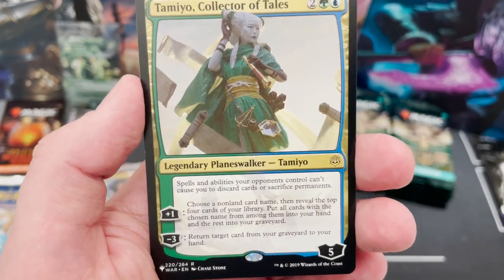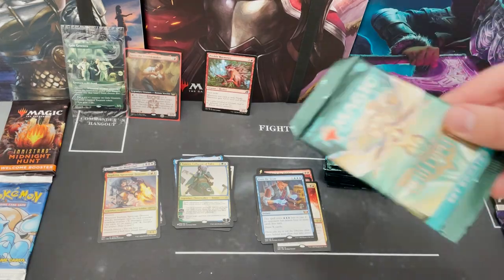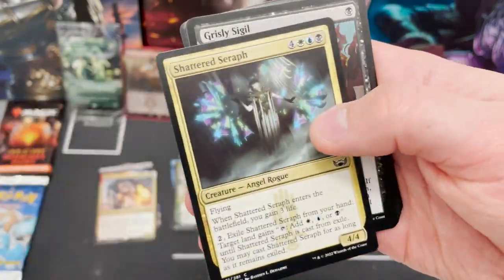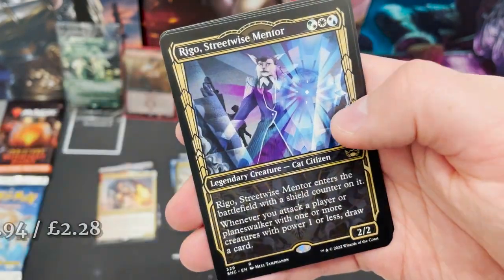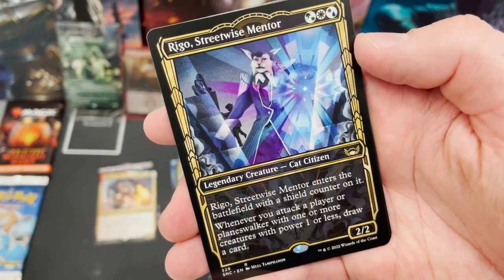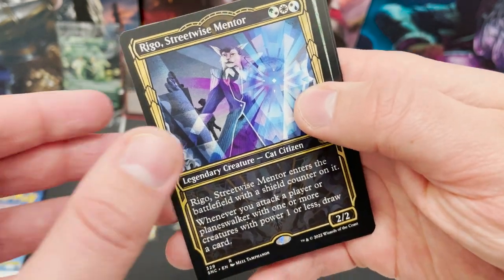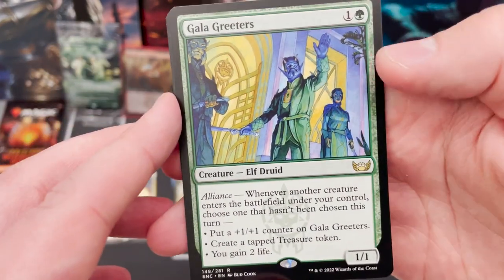Not quite sure what I'm doing with the piles now — that can go with the mythics, that with the rares. I was making a secret lair pile but now I don't know what value those will be with these reprints. Will they draw down the price of the Stranger Things Secret Lair? Then we've got the golden hour pack with a double rare: Rego, Streetwise Mentor with a shield counter, and Gala Greeters in different art. We get security bypass but no List card.